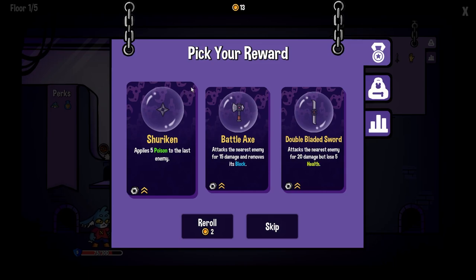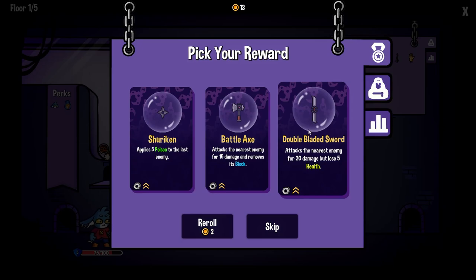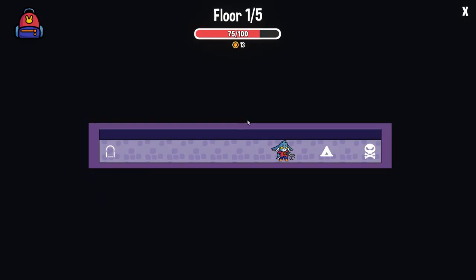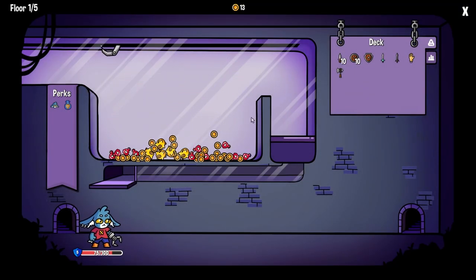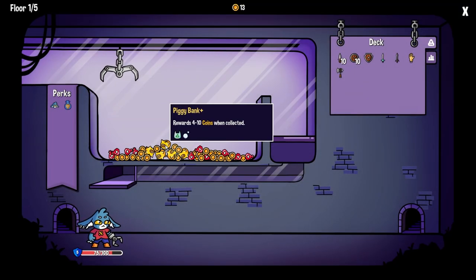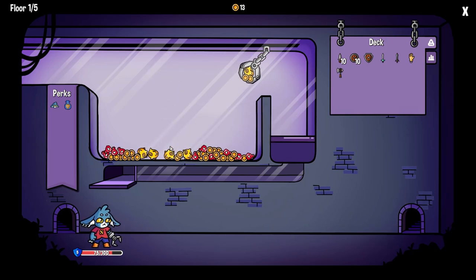Should be good. We'll take 2 damage but we'll kill him — pretty good. Shuriken — get some poison. Battleaxe, moves his blocks. We don't want that — gotta go with the battleaxe. What's this? Reward. We can collect as much as we want. I think we only have one shot at this.